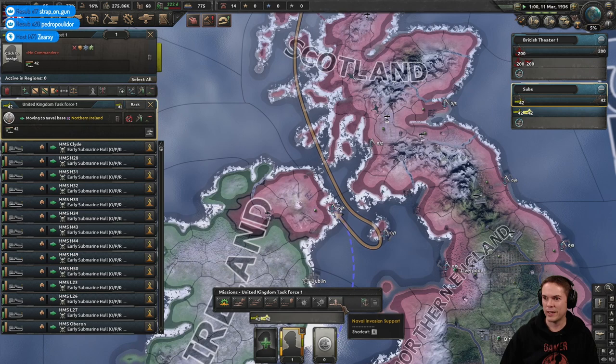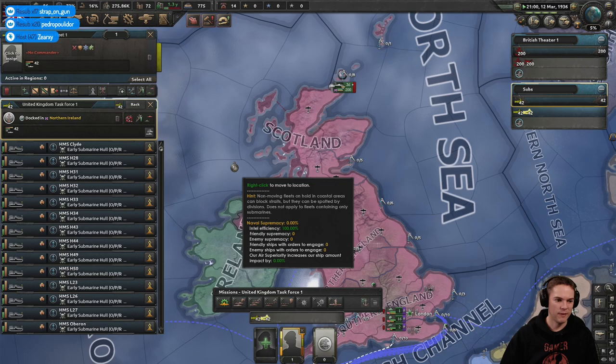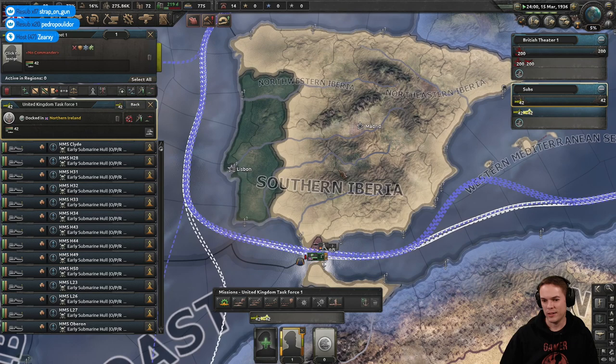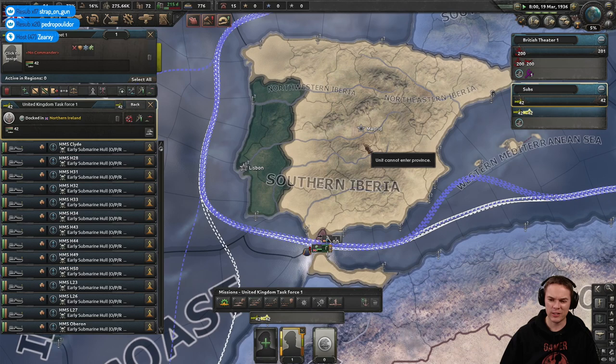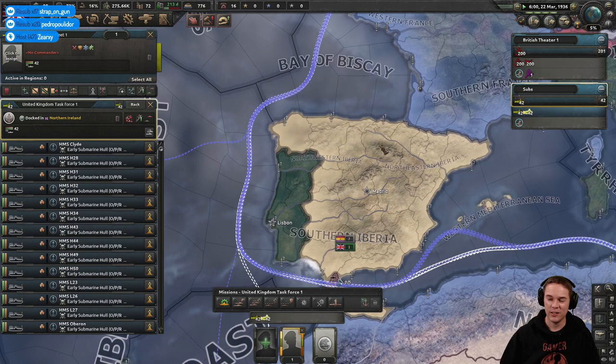Let's base the subs in Belfast — we'll put them on training when they get there. Germany's reoccupied the Rhineland — nothing too drastic. Being based in Gibraltar must have been weird during World War II. They were probably worried the Spanish would join the Axis. If you're interested, there are episodes about Spain on the World War II channel — about Hitler's attempts to get Franco to join the Axis.